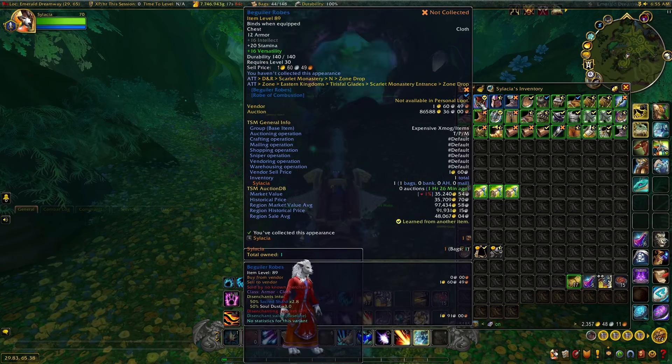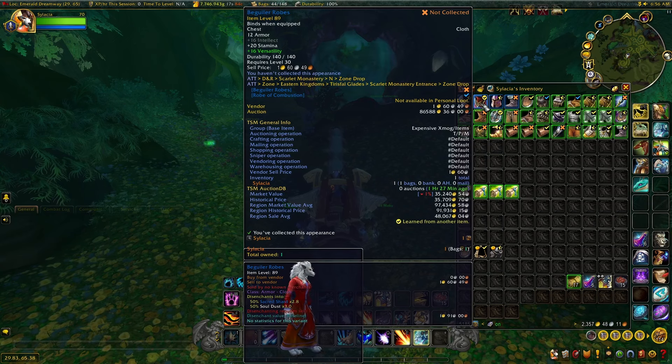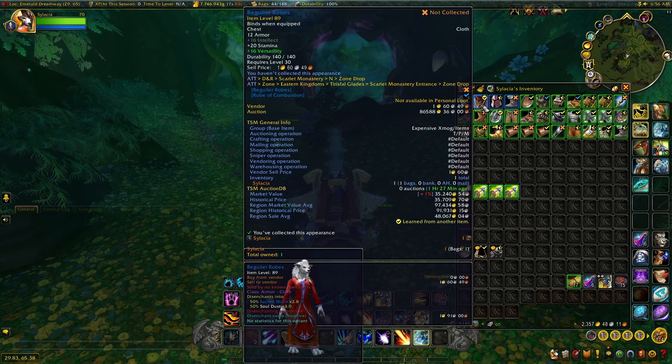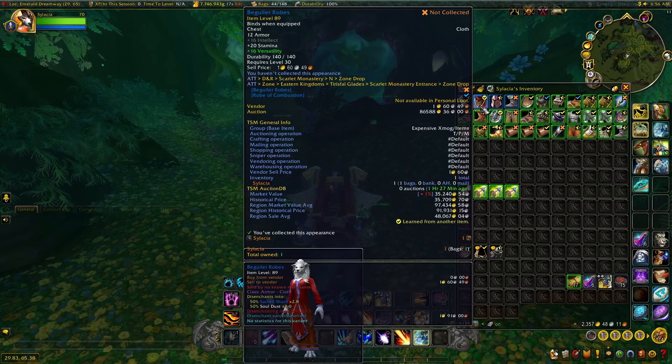Moving along to an item that is absolutely amazing — we have the Beguiler Robes. Literally doesn't have any on my Auction House. I haven't seen this on my Auction House in a little while, so seeing this drop I was so excited. It has a 35,000 gold market value on my realm and a 90k region value with a region sale average of 48,000 gold. That is really, really nice for a zone drop, and this is one of the better ones you can get from Scarlet Monastery.